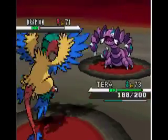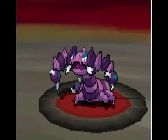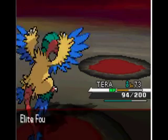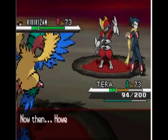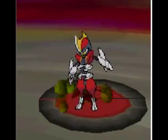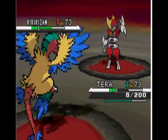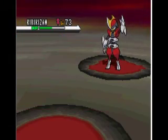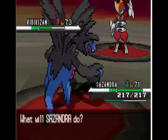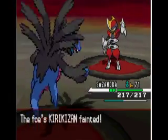Grimsley also has a Drapion — very bulky defensively, knows Thunder Fang, Ice Fang, and Fire Fang. I'll have to end this video short and continue in the next one. He also sends out a Bisharp, which is extremely weak to fire and fighting. If you have a fighting move, use it. I'll use Flamethrower to take it down in one or two hits. It's 9:45 PM and I need to wrap up soon — Bisharp goes down.